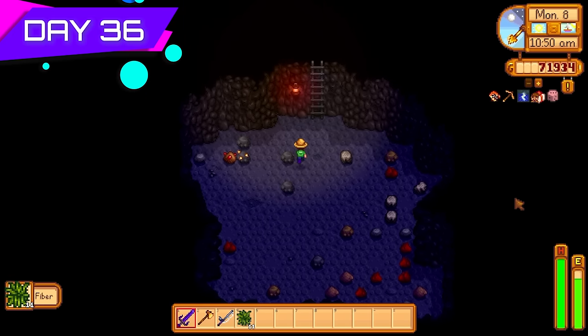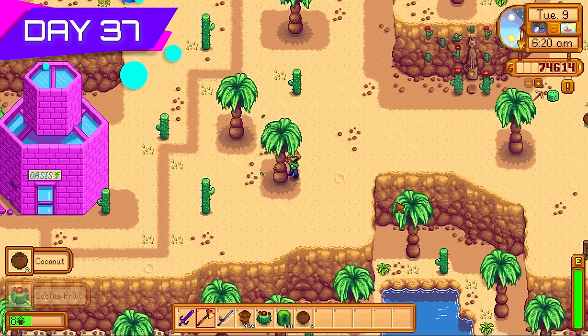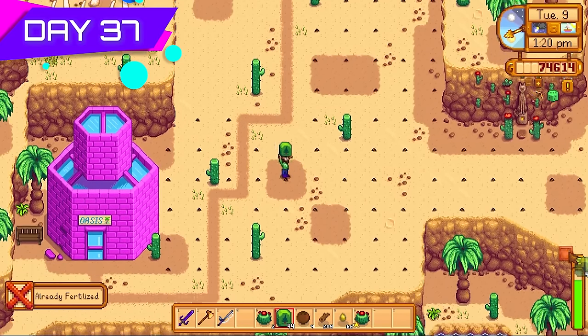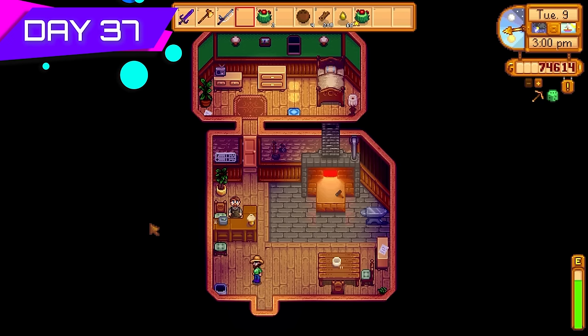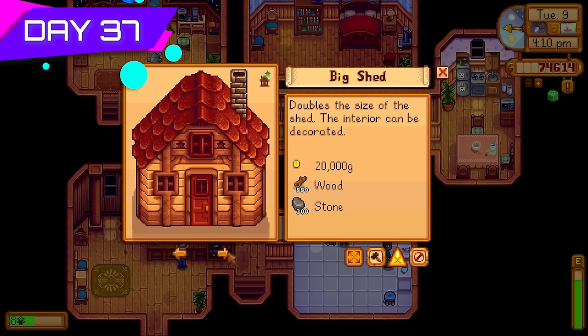Went to the desert too — cut down all the trees in the desert, then made a giant tree farm out there. I also made tree fertilizer, and I need fiber for tree fertilizer, so fiber is super important. Got my gold pickaxe back off Clint. The next thing I did was go to Robin to upgrade the shed from a regular shed to a big shed so I could put more kegs inside — by the end of this challenge we're going to have hundreds and hundreds of kegs.